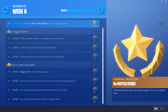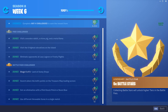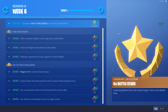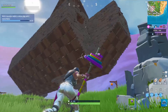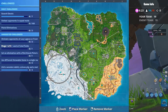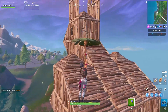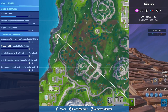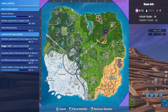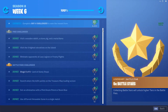The first free challenge is visit a wooden rabbit, a stone pig, and a metal llama. The stone pig is down by Lucky Landing. The wooden rabbit is over by Snobby Shores, and the metal llama is where it's always been — up by Junk Junction. You can do all three in one game, so it's super easy.